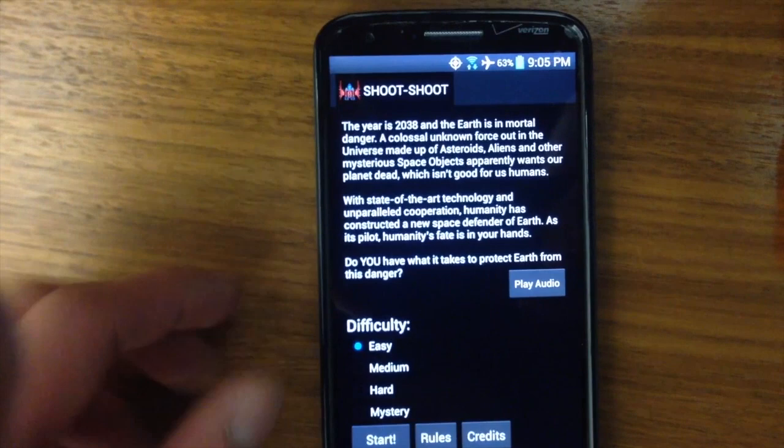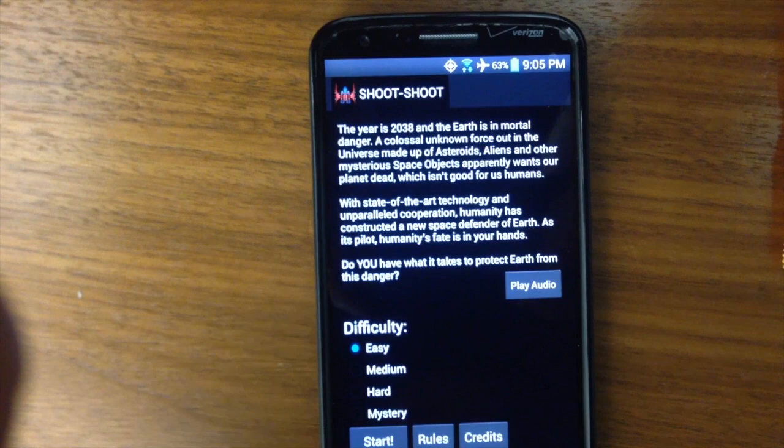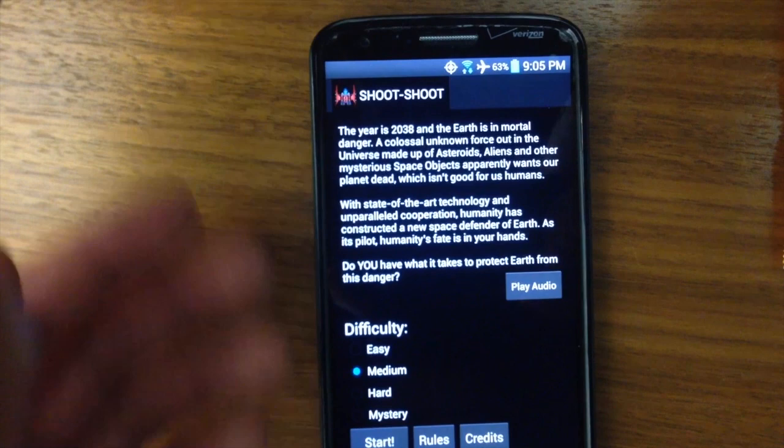Going down, we have different settings for difficulty, ranging from medium to hard, as well as the Spear Mystery Mode. Difficulty determines the speed of the asteroids, so if you start on easy, the asteroids are going to move a lot slower than they would on hard. So let's take a look at, for instance, medium right now.